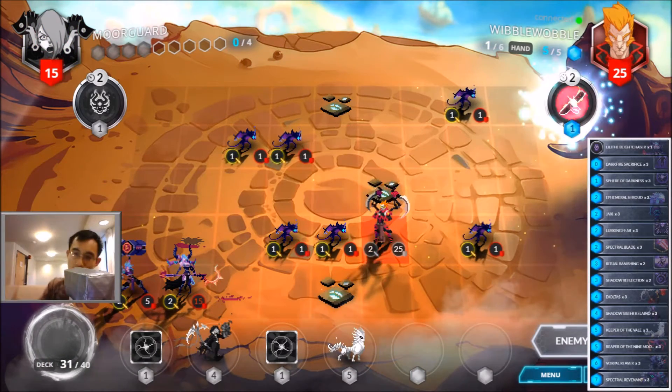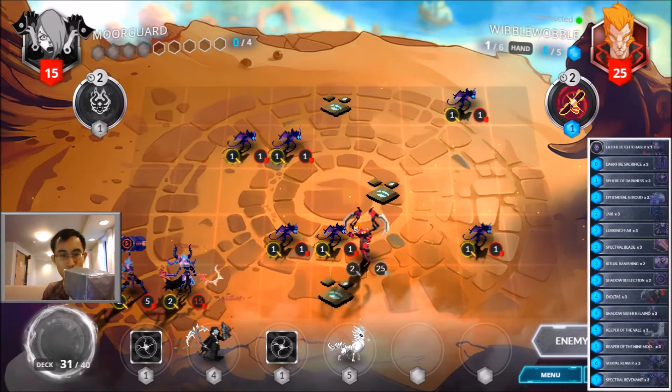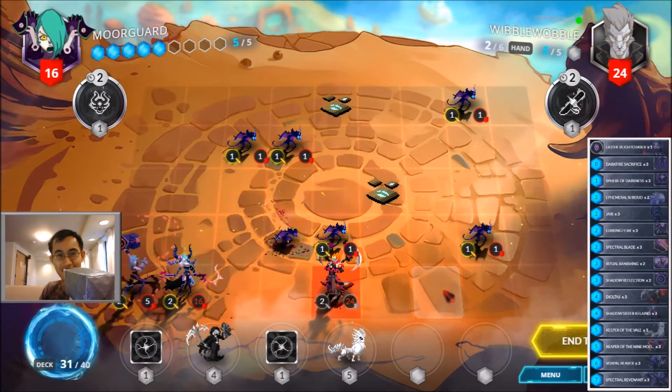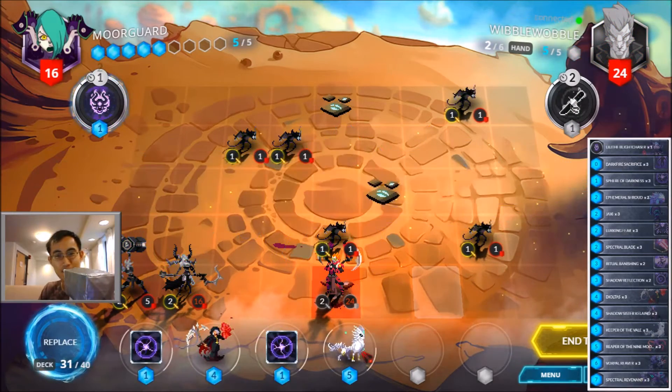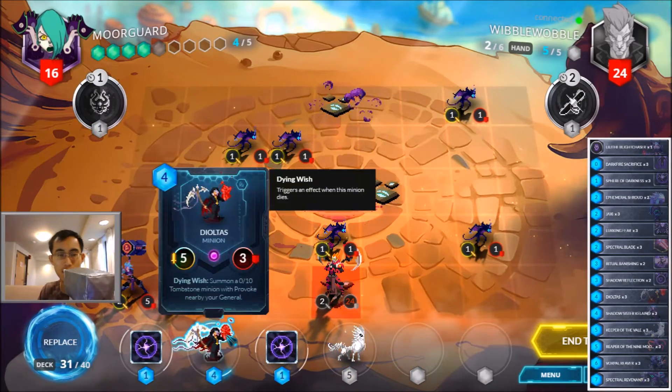Unless he has a Heaven's Eclipse — it has to be a Heaven's Eclipse — but even if he has a Heaven's Eclipse, he's already way too far behind. The combo is not that good if you run out of cards way too fast. I don't even need to play the Keeper yet because I might get the Minijaxx.